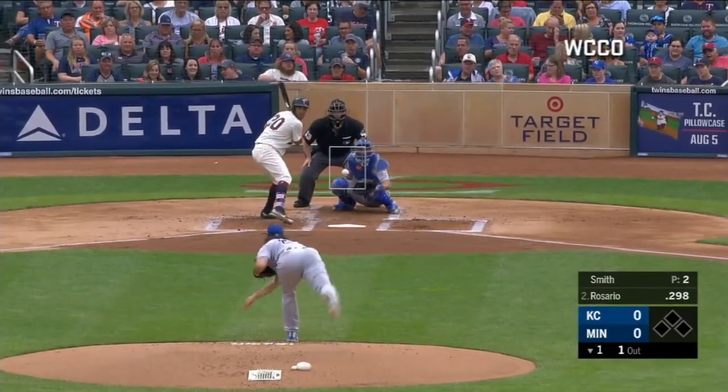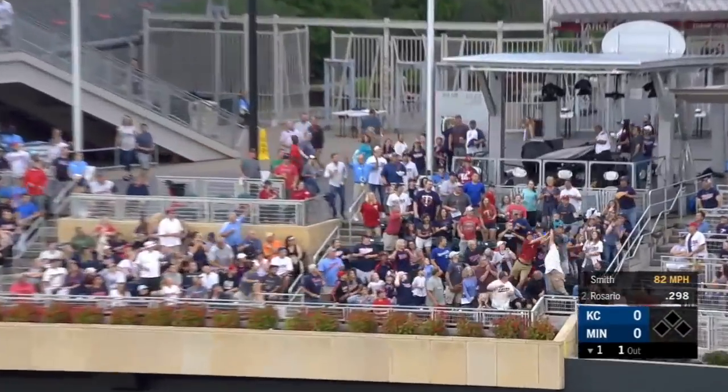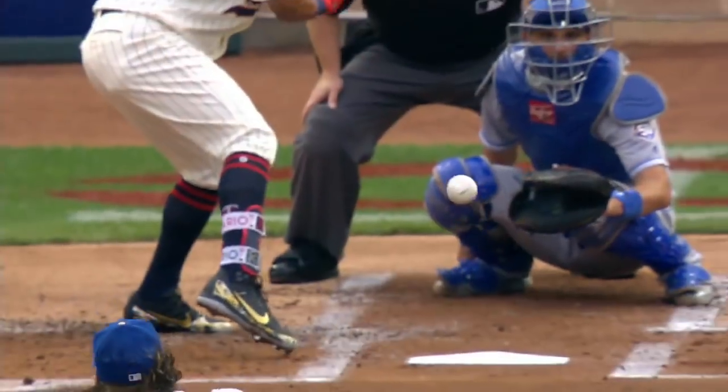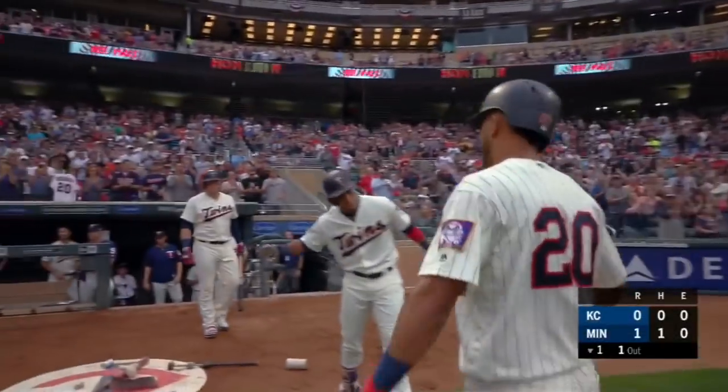Royals have three on the right side, and with one out, the pitch is swung — a drive into right field, deep. It goes back, deep to the porch in right field — a home run for Rosario! And it's 1-0 Twins.